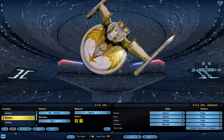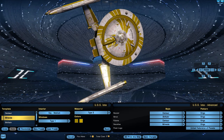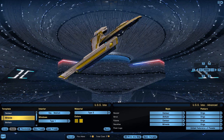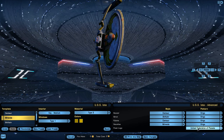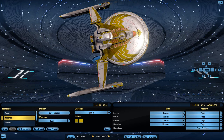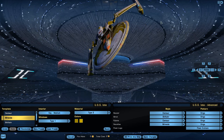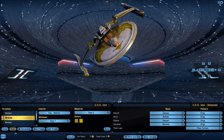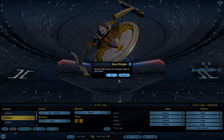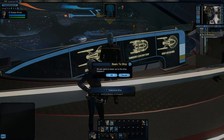A side note: if you are in a fleet, you'll have access to your fleet's emblem. Starfleet's emblem is somewhere on the ship — I'm not sure exactly where. But you can choose your fleet emblem and put it on your ship to ride around representing your fleet.